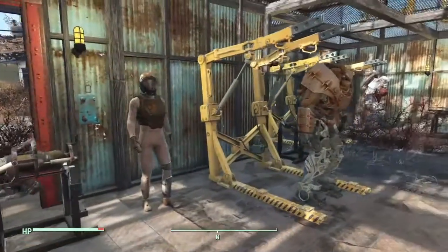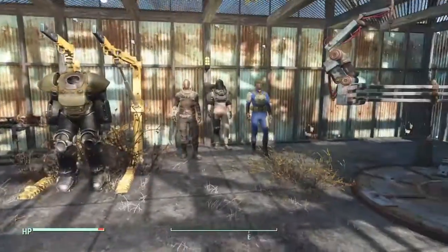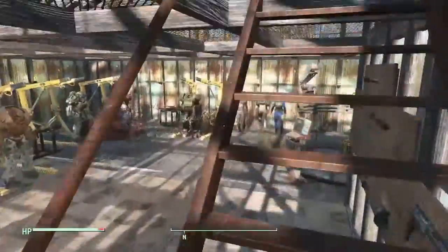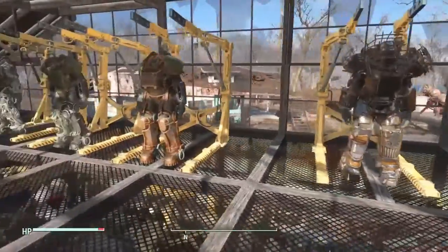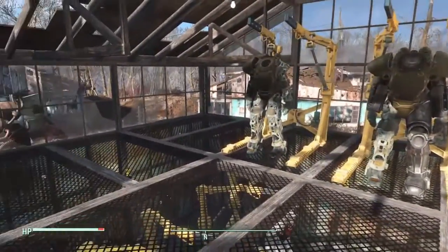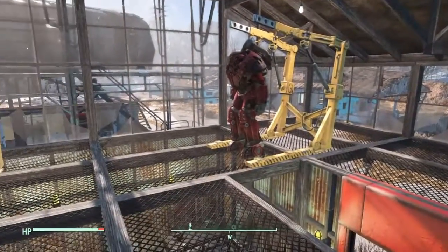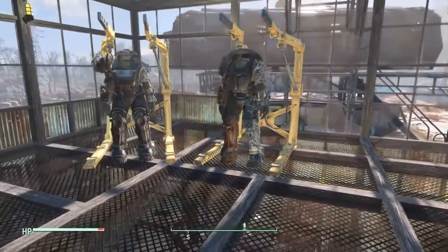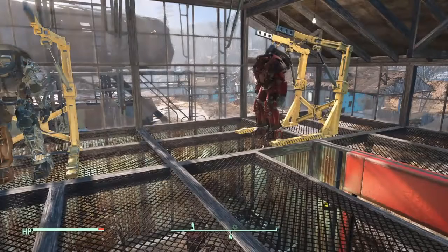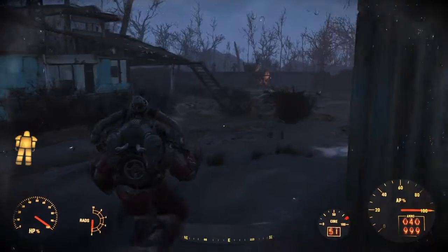That's it for locations. This is my garage now after going around exploring. I've got some down here and up on the second floor — my X-01 fully modified, the raider power armor I showed you, and all the others I picked up along the way. There's my X-01 with the hot rod mod. Hope you like this video — comment and subscribe, peace.